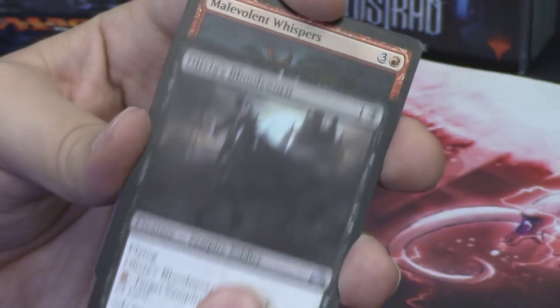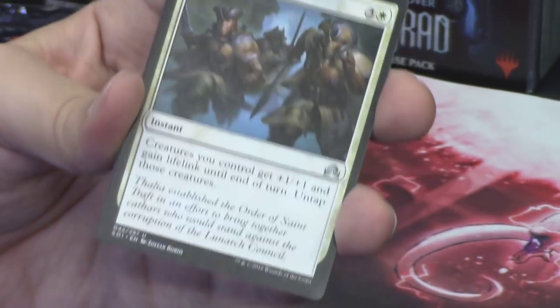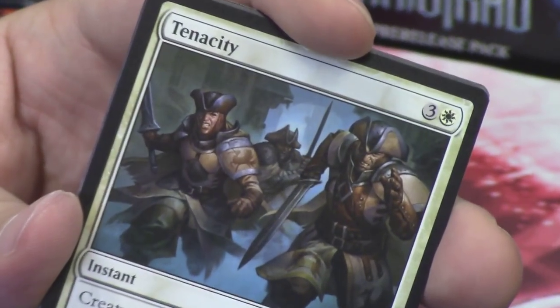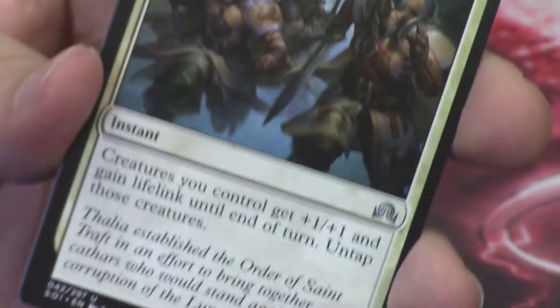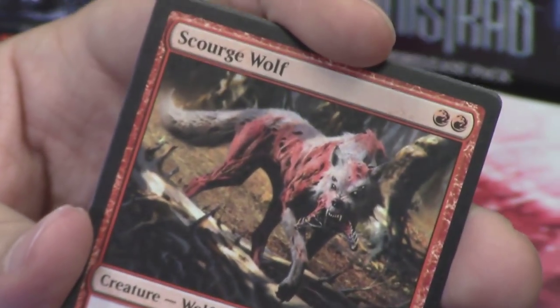We have Olivia's Bloodsworn as our first uncommon. Malevolent Whispers — talked about how much I loved that guy — as our second. Tenacity as our third — that's a new one. Love the name of that card, just so cool. Our rare or mythic is the Scourge Wolf, a new rare.